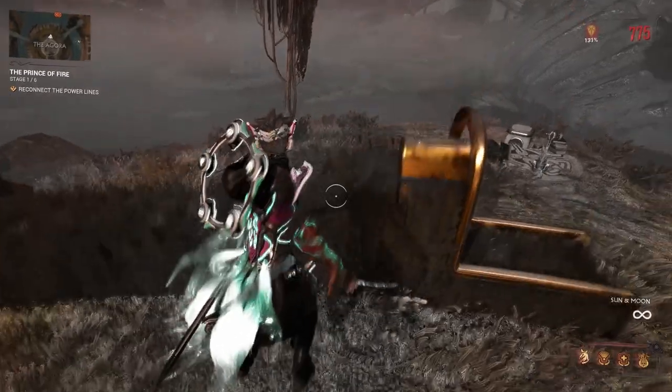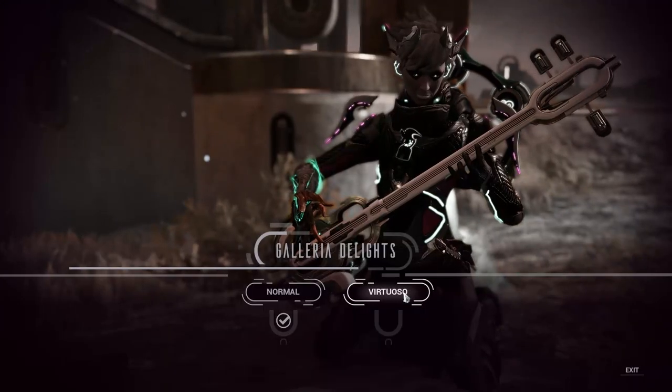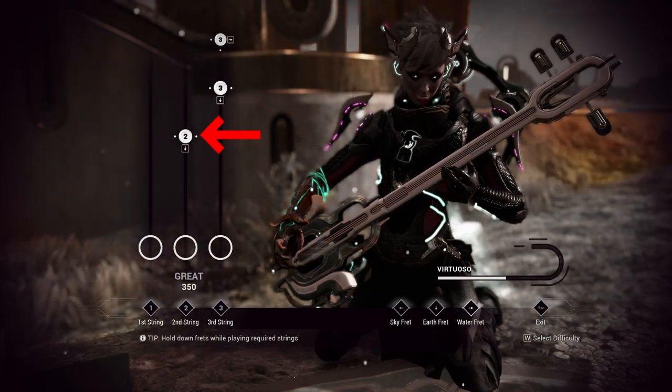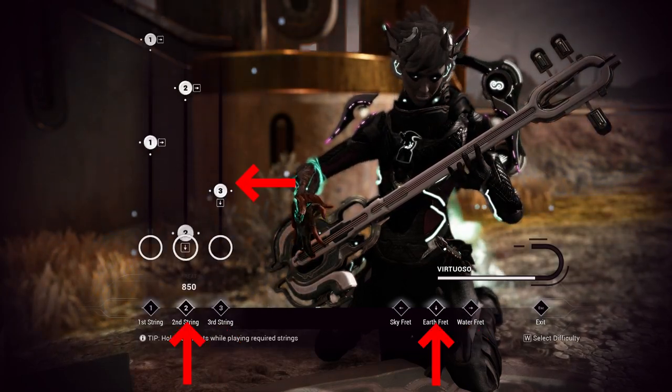Relax, it's not actually that hard. Here's probably my worst run. Each note tells you which fret buttons to hold down, and when it hits the circle at the bottom, hit the string button. Don't wait for a note to hit the bottom before you look at the next note.